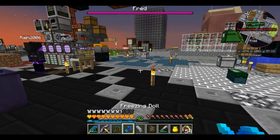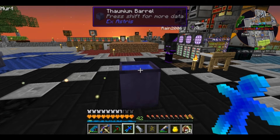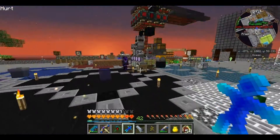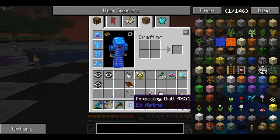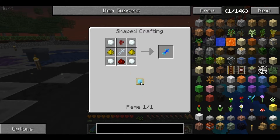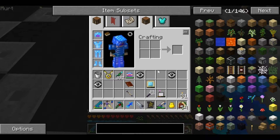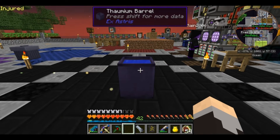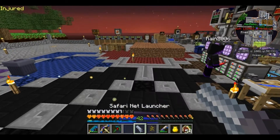So, because of that, we are going to start fixing ourselves up with some blizzes. Blizzes - if you fly around and find a frost biome, we could do this. But we're not doing that. We're gonna take this Thaumium barrel and we are going to use this freezing doll, which is actually very easy to make, and we are going to throw my mana tablet at it. A freezing doll in a Thaumium barrel full of water will get us a blizz.